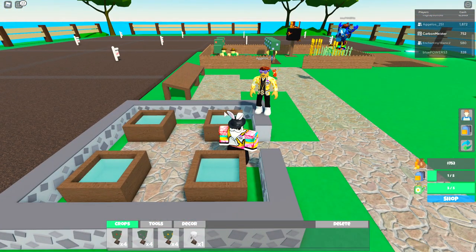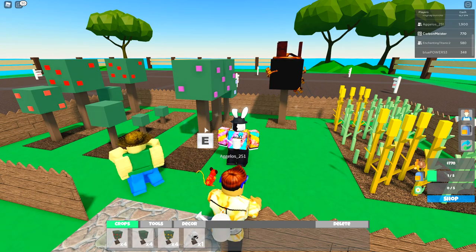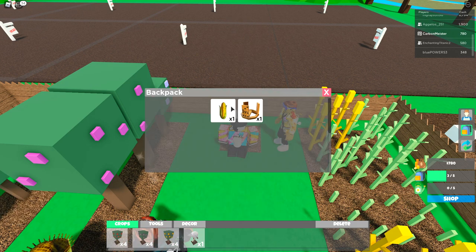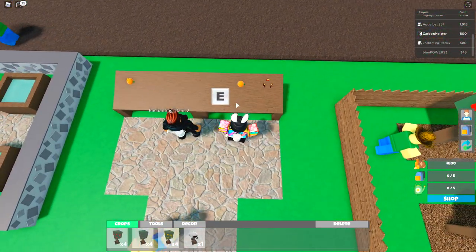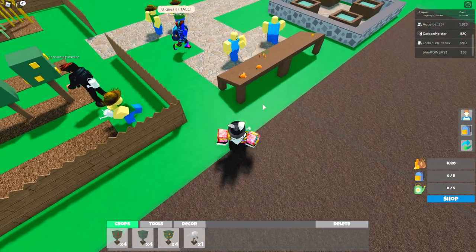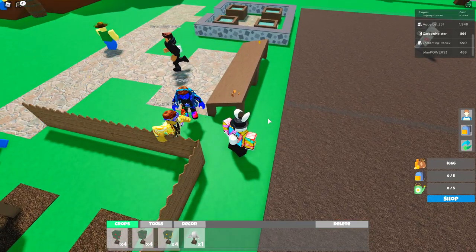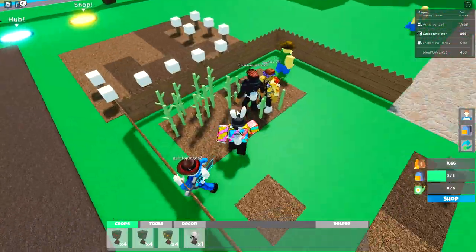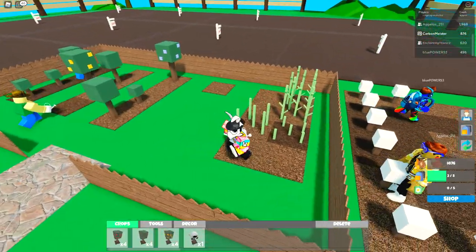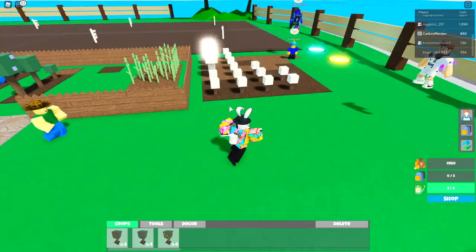The next worker is $1,250 and I only have $750, so I'm going to have to keep helping out. When a crop has fully grown you can see the sparkle particle going off — it's as simple as walking up to it and taking it out. I harvested a crown and a corn. The crown only sold for ten dollars — pretty much everything except the orange seems to be ten dollars, and an orange just sold for eighteen. When you harvest your crop it doesn't go away — just come back to the same patch, place water on it, and it will regrow.